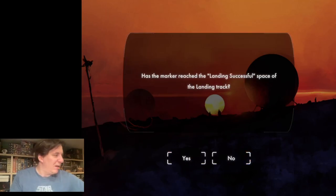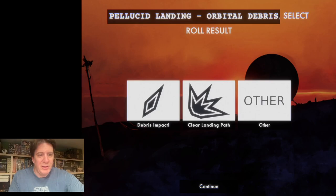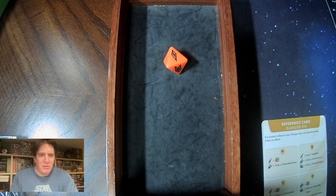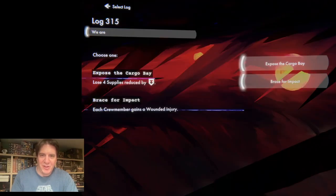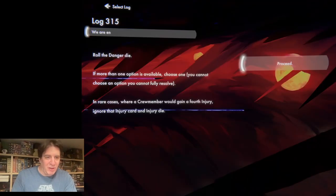We get to advance the track one step — great, just two to go. Rolling the danger die again. We got a one again. It's the same — we just expose the cargo bay again, don't have to lose any supplies, and progress the landing track. Now we just have to do it one more time. Rolling again, and this time we got something different — that is 'other': continue, progress the landing track one space to the right. Has it reached it? Yes it has — we have arrived safely at your destination.